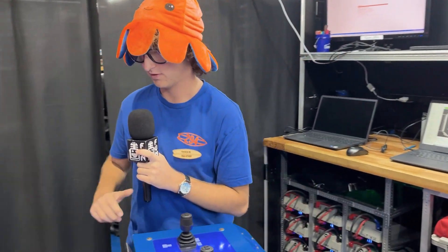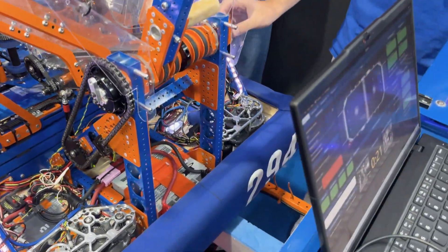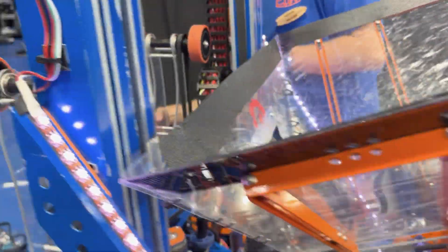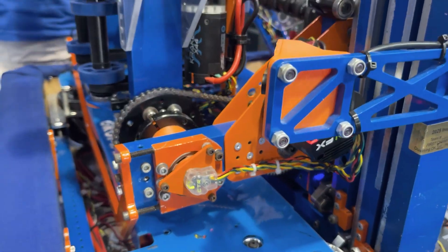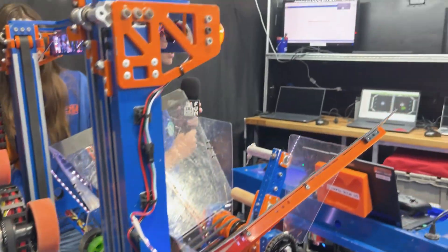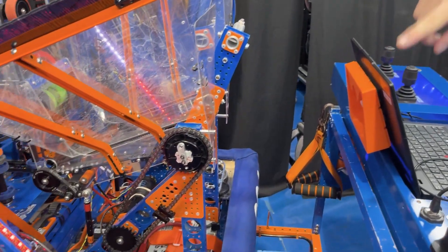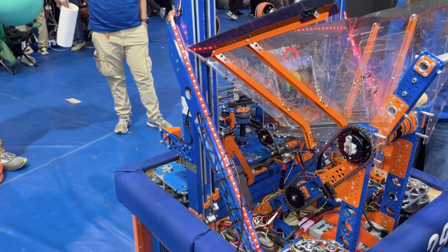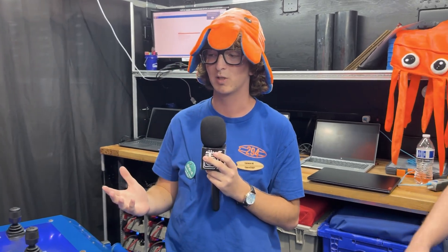Going into some sensors on the robot: for CANcoders, we've got one on each swerve module — four total. We've got another one on the climber, which makes it really easy to reset between matches, and one more on the wrist, which makes it easy to know angles and how things are moving. We also have LEDs in this robot controlled by the CANdle. Right now they're showing the last part of the match, and they have other functions that make it really easy for the drive team to know what's going on with the robot.